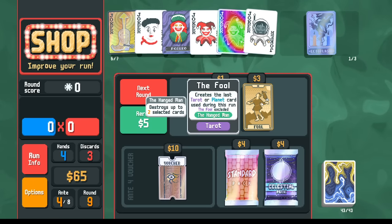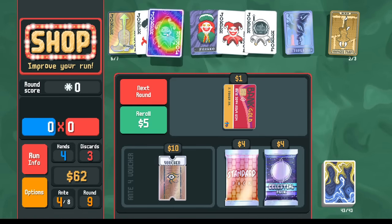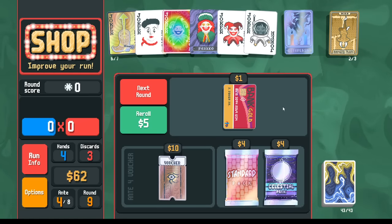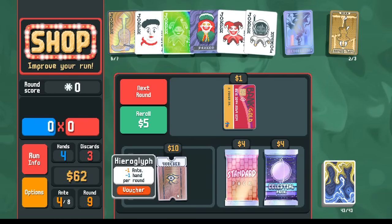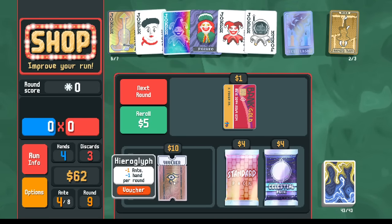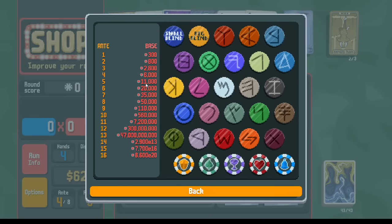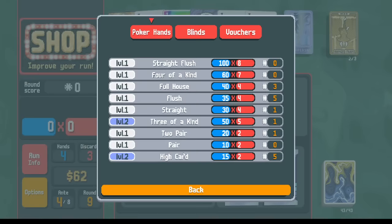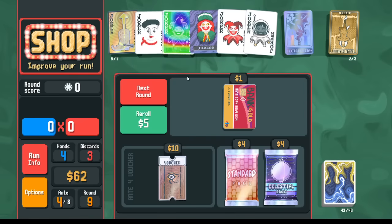Fool can copy Hanged Man — I'm into that. Maybe Hanged Man I can try to copy with Perkeo now. Is it time to use the Ectoplasm? Maybe. We've got a lot of moving parts. Let's go Hieroglyph for the minus ante. This minus one hand per round — maybe I want to save this until after I beat the big blind. I need 6,000 to win this round, and I think I can get 6,000. I'm considering whether or not to use the Ectoplasm to force the Mime.